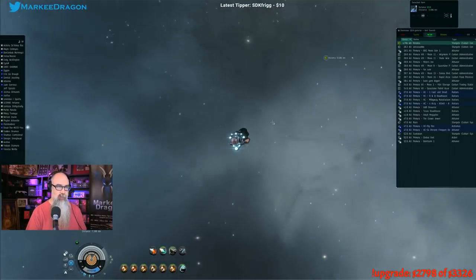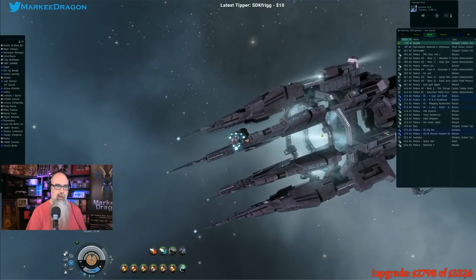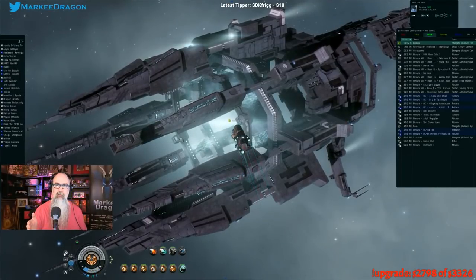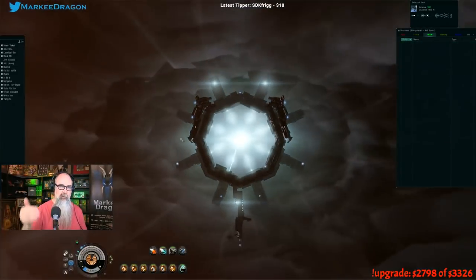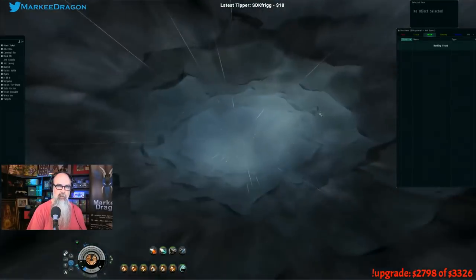There are some differences for fits in LowSec and Null — both use lower EHP, afterburners, and armor reps. That's because in those spaces you need to maintain stability while getting back to the gate, whereas in HiSec you just have to survive a gank until CONCORD arrives.